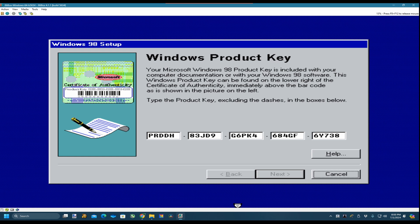If it doesn't go through I think I've got my old key. Let me check what I typed wrong: P-R-D-D-H, 8-3-J-D-9, G-6 - wait, G-6-K-P-4. Then 6-8-4-G-F, 6-Y - oh, that's B not 8, my apologies. There you go.